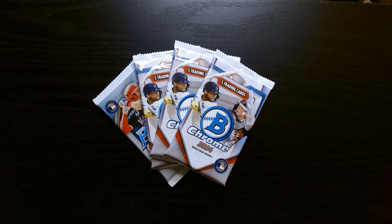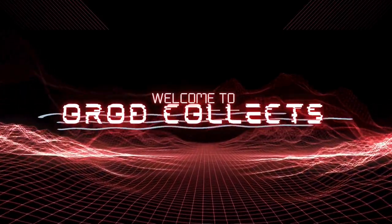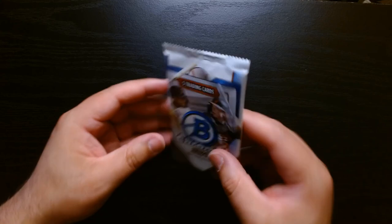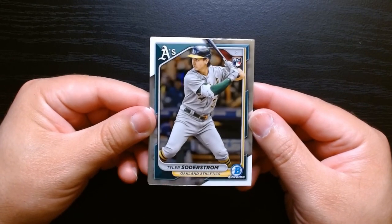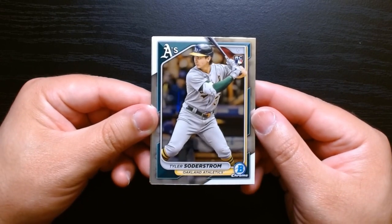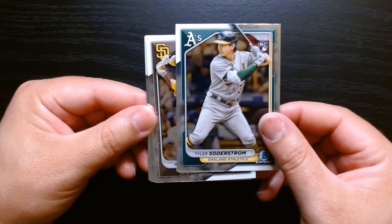Alright, here are some 2024 Bowman Chrome baseball packs, let's see what we can get. Pack number one, let's get it. This is this year's Bowman Chrome — you can get Paul Skeins and all the rookies that came out in the Topps collections. That is what we're looking for, hopefully a Paul Skeins.